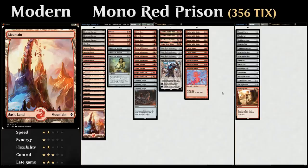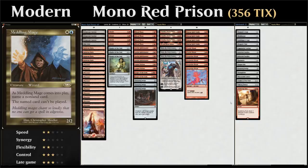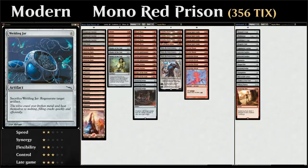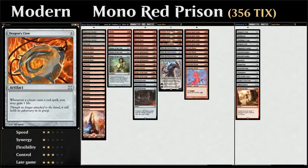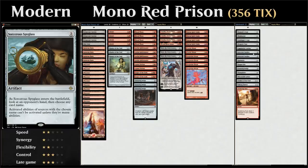Moving on to the sideboard — it's mostly artifacts we can search up with Karn, plus one copy of Sweltering Suns as an additional sweeper against creature decks. The reason we're not playing a third Anger of the Gods is the Humans matchup and Meddling Mage: if they name Anger of the Gods we can still wipe the board with Sweltering Suns, and we can also cycle it for three mana. For artifacts we've got a Tormod's Crypt as graveyard hate, Welding Jar to protect our artifacts, and Grafdigger's Cage as more graveyard hate with applications against Collected Company decks. Dragon's Claw against burn, Liquid Metal Coating to synergize with Karn and Abrade, and two copies of Sorcerer's Spyglass as a two mana Pithing Needle that plays around our own Chalice of the Void.